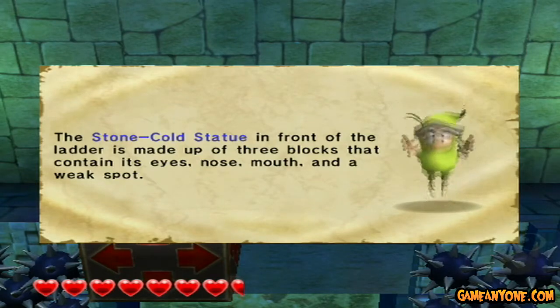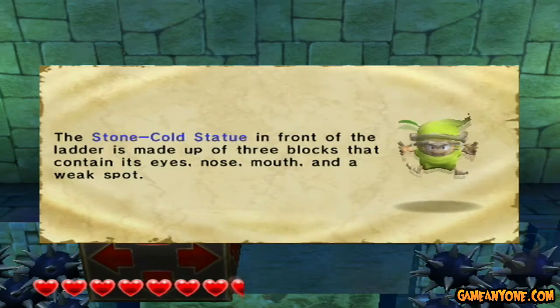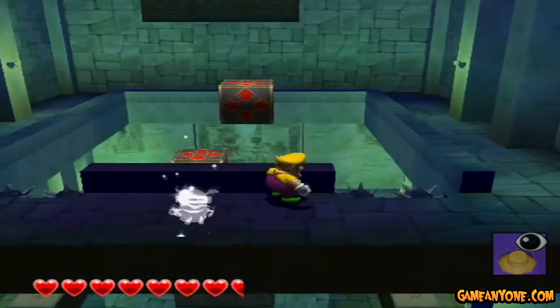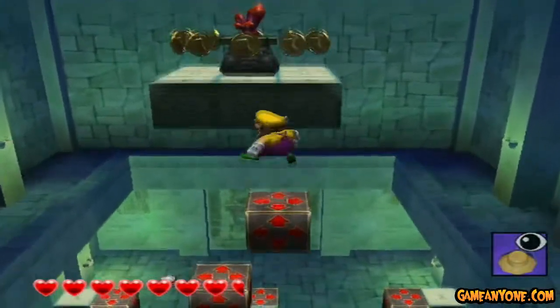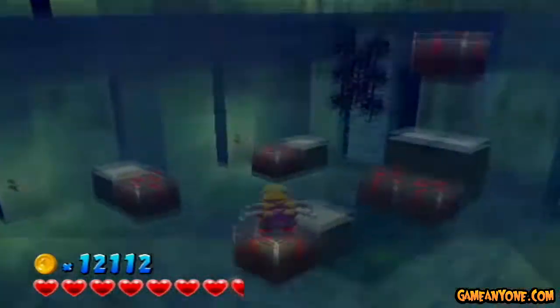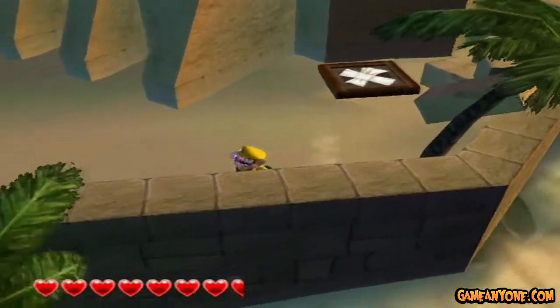Stone-cold statues in the front of the ladder are made up of three blocks containing their eyes, nose, and mouth — and a weak spot. To destroy it, strike its weak spot and topple all of its blocks. Down it goes. So that's hinting at another enemy we're going to have to deal with. But we're also coming close to the end of grabbing all the Sprightlings — this is the last level where you will get all of them. The last Sprightling in the game will tell you how many total ones we will have.